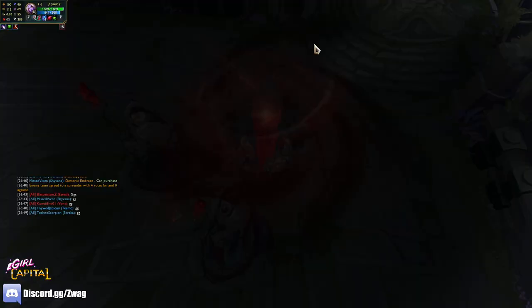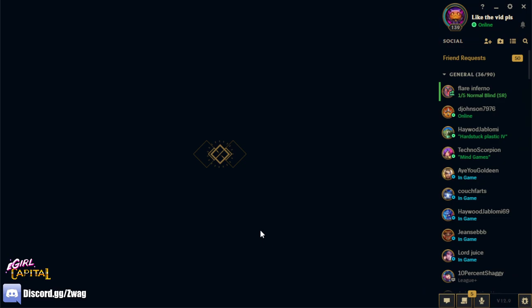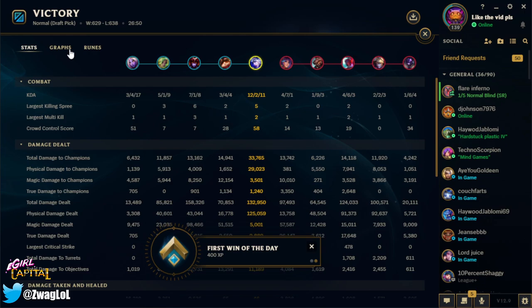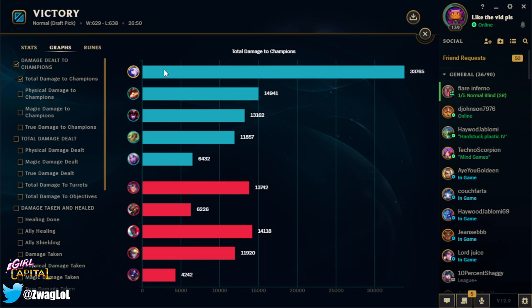If you guys enjoyed the Ash video please leave a like, also subscribe to the channel, and leave a comment below letting me know what build or champion you want to see next. It was pretty fun. Let's see our damage — we did 33 and 7, 34k damage. A little magic damage from comet and scorch. Comet did 2500, scorch did 658, cheap shot did 1170. Make sure you guys like, comment, subscribe — I'll see you tomorrow with more videos. Thanks for watching.